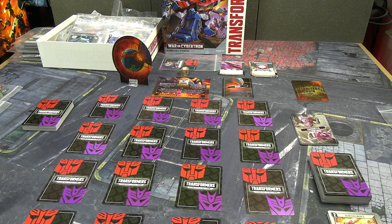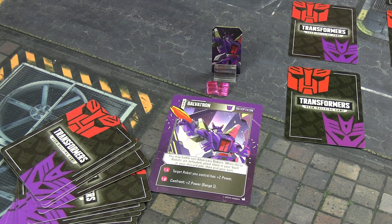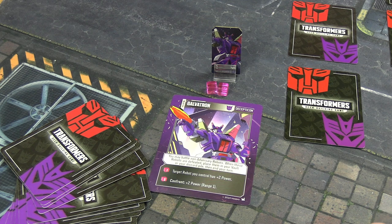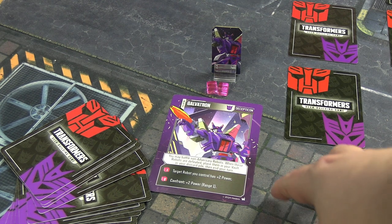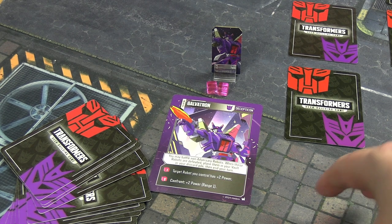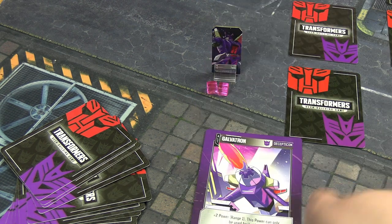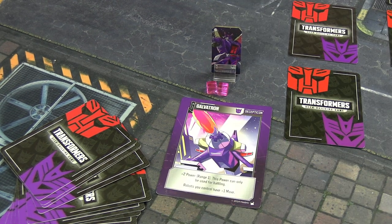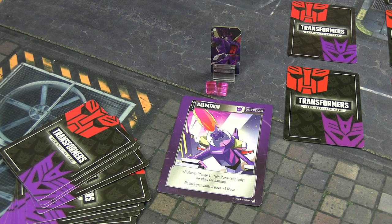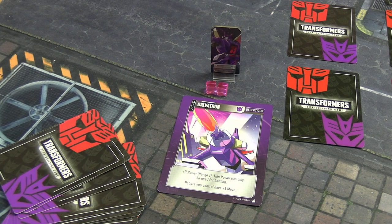We're going to be playing as Galvatron today — the crazy version of Megatron that got taken over and converted by Unicron. In his robot form, he's allowed to battle Decepticons as well as Autobots; when he beats them you can put them in your vault or discard pile. He can pay 1 energon to give a target robot plus 2 power, or pay 2 power during a confrontation to get plus 2 power. His downside is he starts in alt form — a cannon — with plus 2 power at range 1, only usable for battling. Robots have plus 1 move but he has no innate move, so getting around the map will be difficult. He starts with the usual 10 cards: 6 basic attacks and 4 special ones.